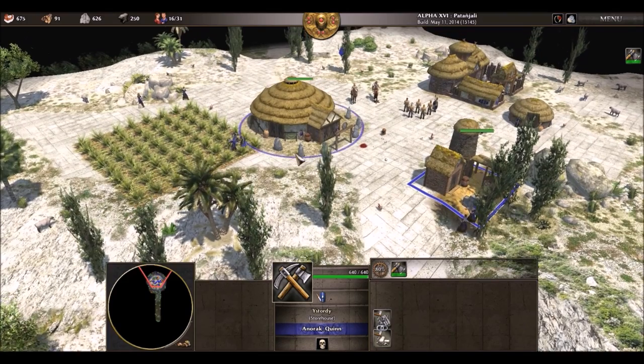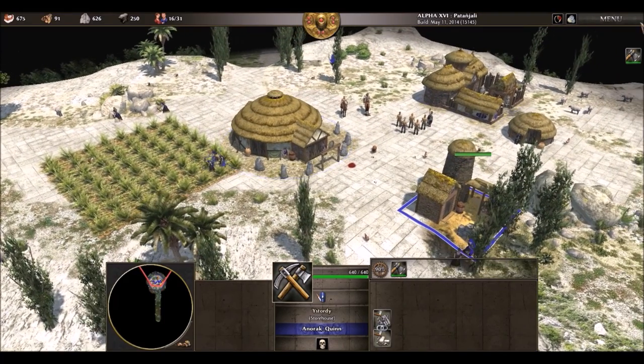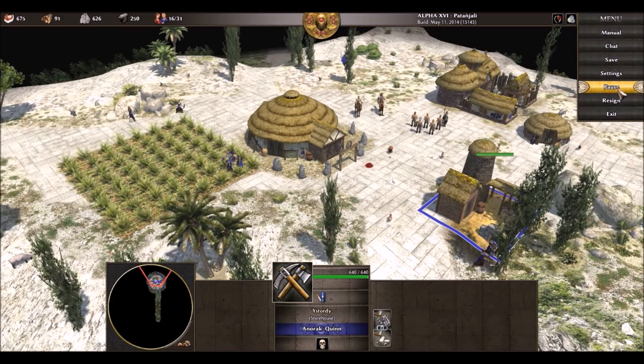I'm just watching my whole civilization. Is there a button to turn off your HUD? Cause once things start getting busy... oh, they have formation buttons where you can choose how your units walk.